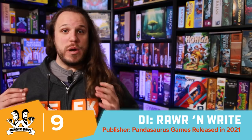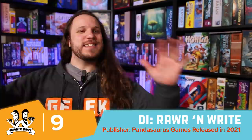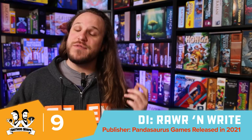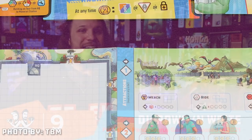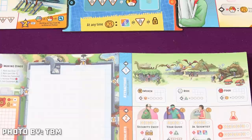Our number 9 is Dinosaur Island: Roar and Write — fun puns, right? We really like Dinosaur Island, Dinosaur World — we like everything in that universe. We love the look of it and really enjoy that whole series. We've been very excited for the Roar and Write because we love roll and writes. We've always been looking for a beefier roll and write — one that's a little bit longer and heavier — and then this came along and it's exactly what we've been looking for.